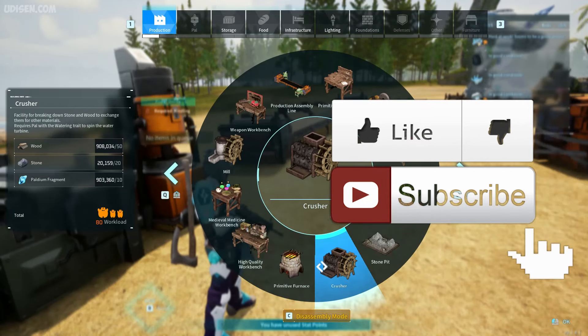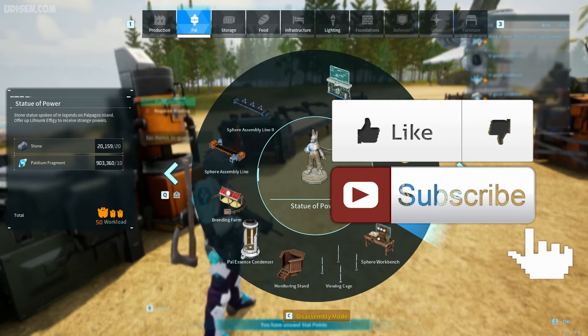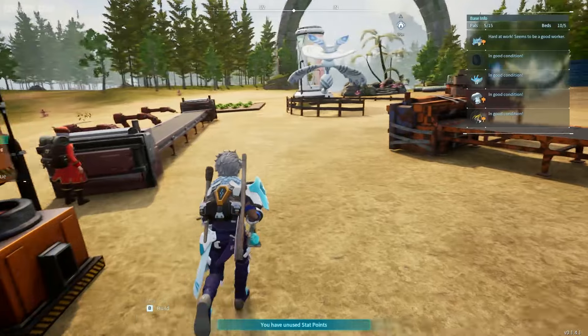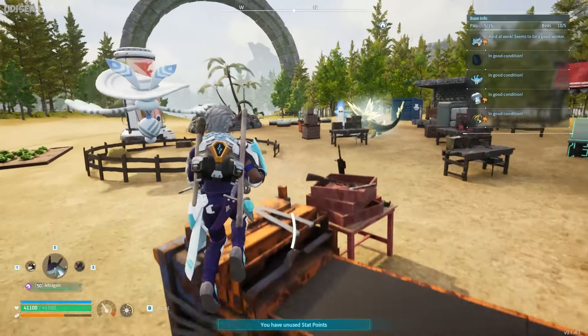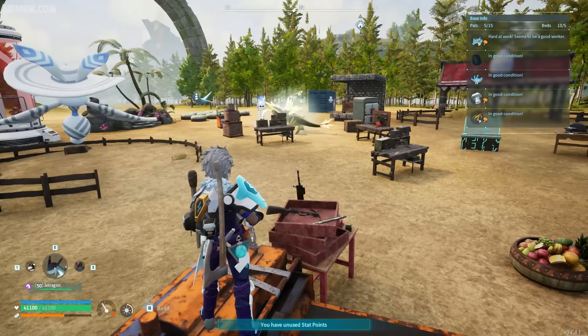Flame organ is extremely important material for different buildings, fire guns, and so on — you use flame organ everywhere. Don't forget to leave a like, rate, comment, and subscribe. In the video description you will find tons of other tutorials about materials and another Pal World content. Let's get started.